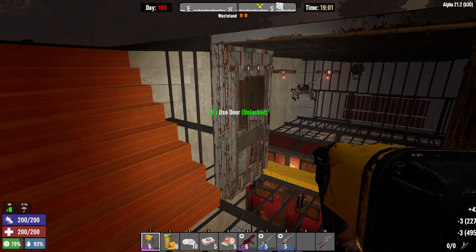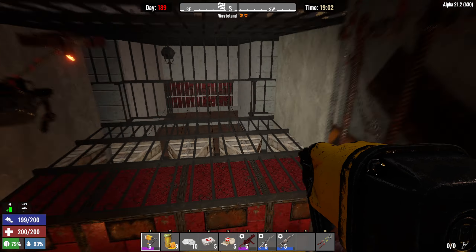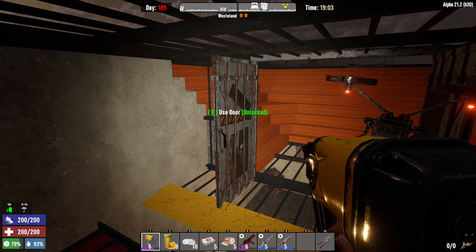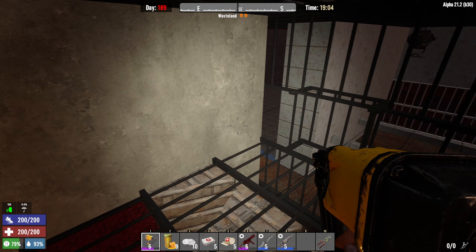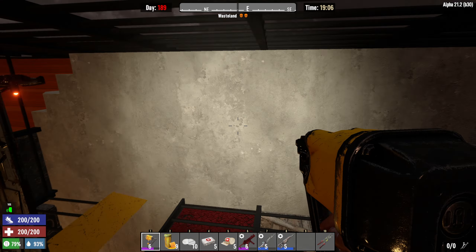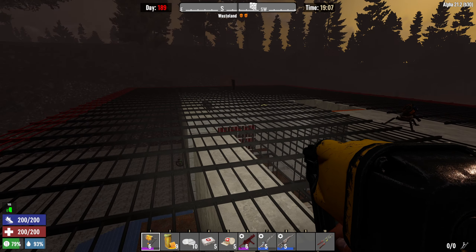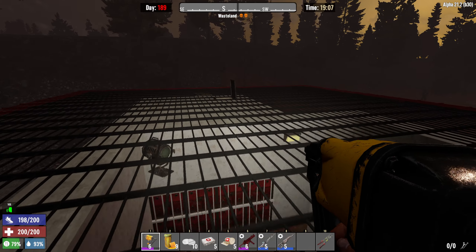I've noticed that if you close the doors while in the cage, zombies tend to pound on the walls more than if you leave them open — so that's a mixed choice. One thing I didn't mention: this tunnel is 4 blocks tall. You've got 2 blocks of dart traps stacked on each side, with iron bars over the top.